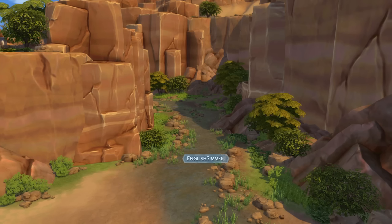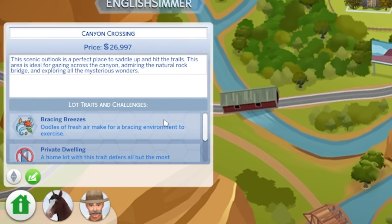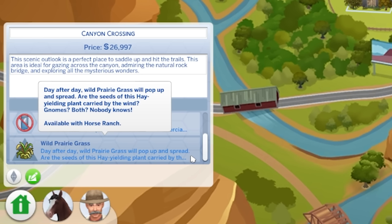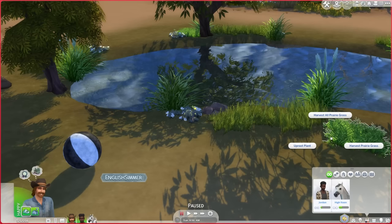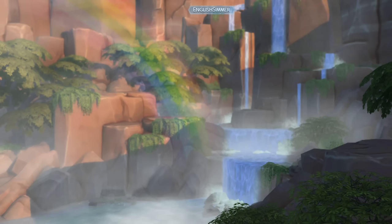You can find Dreadhorse Caverns really easily if you head to Don's home — it's just at the back down in the ravine, surrounded by trees but you can still see the cave entrance. His lot is also the first one with the brand new Wild Prairie Grass lot challenge. If you play on lots with that challenge there will be prairie grass from the get-go. I didn't really see this as a challenge because I had mini sheep, mini goats, and horses all grazing on the grass, and I was also making nectar from it.